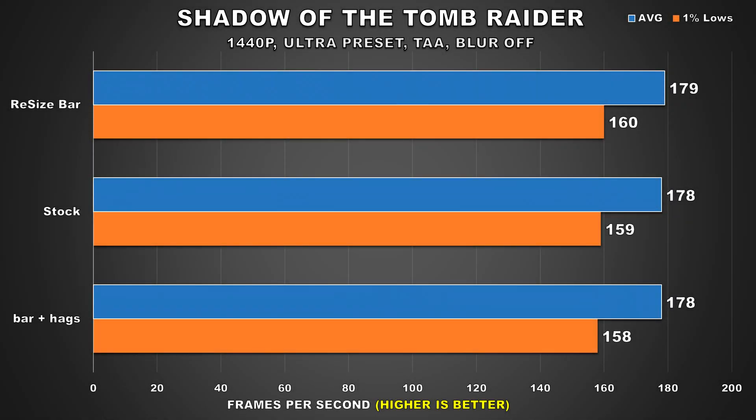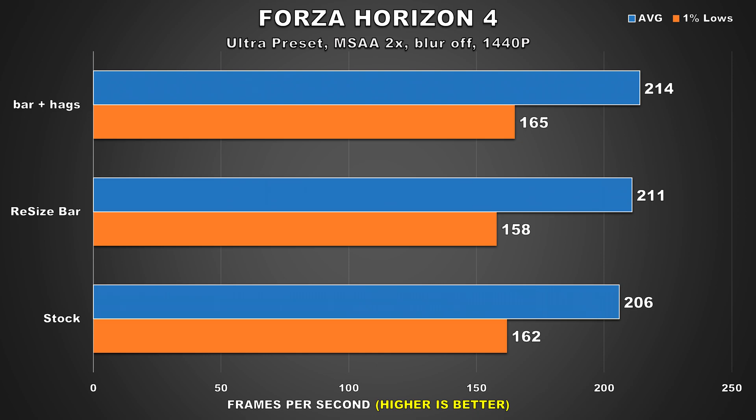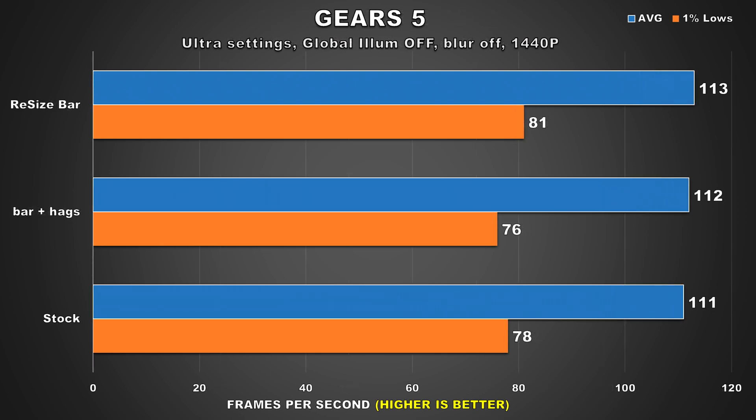In Shadow of the Tomb Raider, we can see that nothing has changed across all three configurations, regardless of BAR and HAGS being enabled together. In Forza Horizon 4, we see a 2% increase over stock, though our 1% lows did decrease a bit — still within margin of error. Then with Resizable BAR and HAGS enabled together, we see a further 4% increase to the average FPS over stock. Gears 5 is next, and just as we saw in Shadow of the Tomb Raider, performance between all three configurations is almost the same, so let's move on.